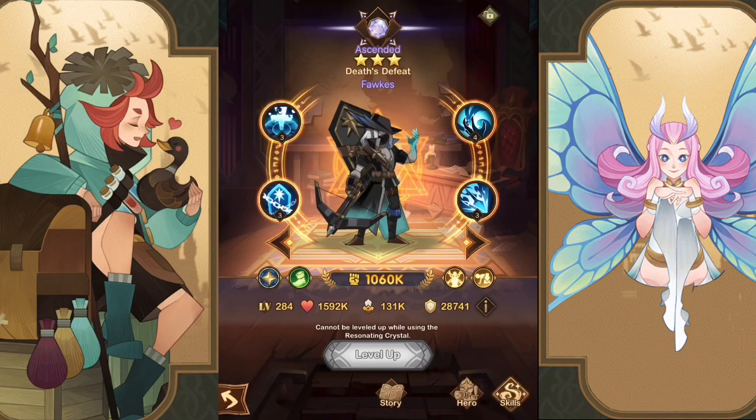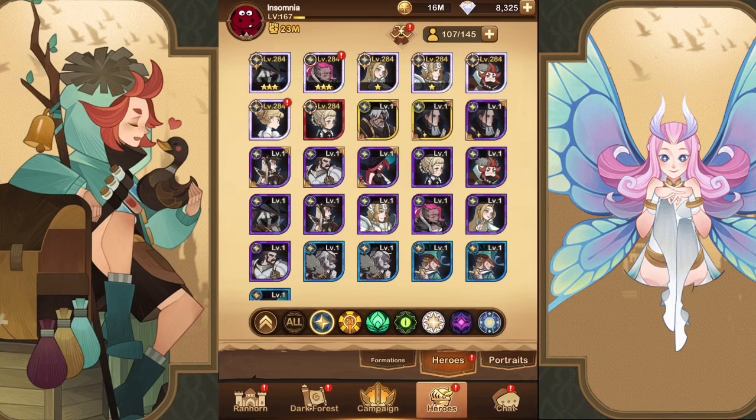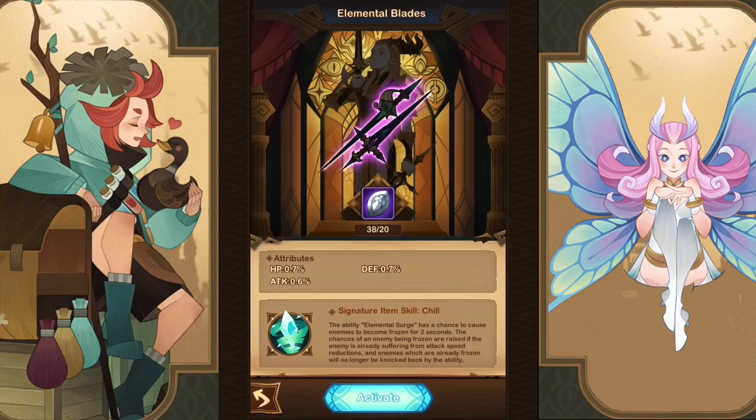A couple of other heroes with solid CC: Fawkes has his Confine ability, which deals 50 damage to the enemy with the highest attack rating and locks them in a coffin for nine seconds — compared to Tassie's Banishment which only gets six seconds. Fawkes gets a nine-second confine and does significant damage. Eironn is also super solid — his Elemental Surge ability creates an ice tornado lasting seven seconds, and his signature item gives his ultimate a chance to freeze enemies for two seconds, with the freeze chance increased if the enemy is already suffering attack speed reductions.